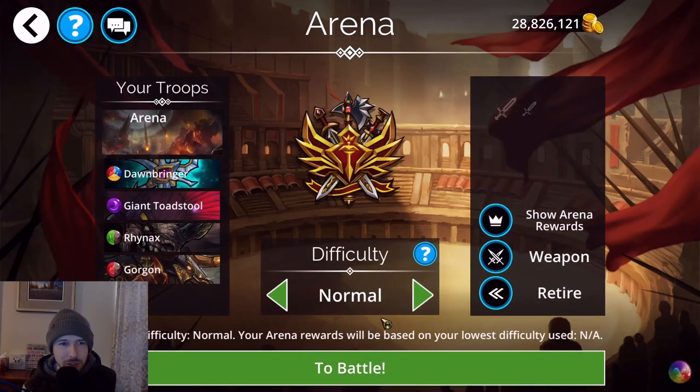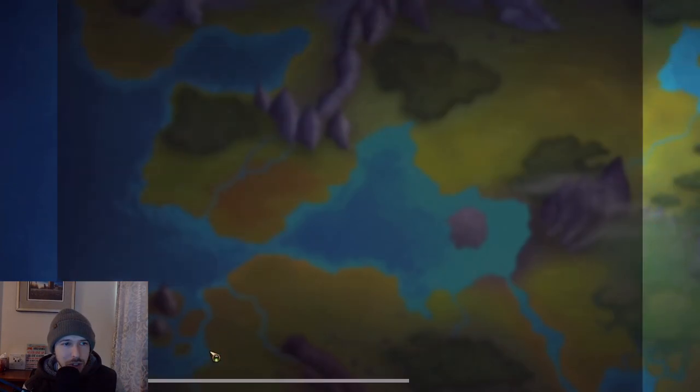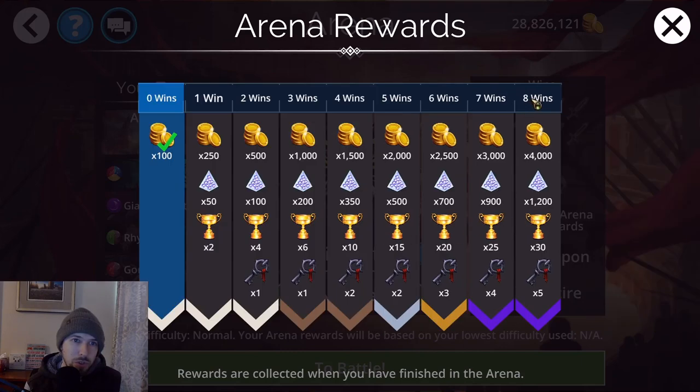Another way you can get souls is in the Arena. It takes 1,000 gold to start an arena battle, and then you select troops from a random roster and choose your weapon. If you win all eight battles in the Arena, you will get 1,200 souls as the base amount.